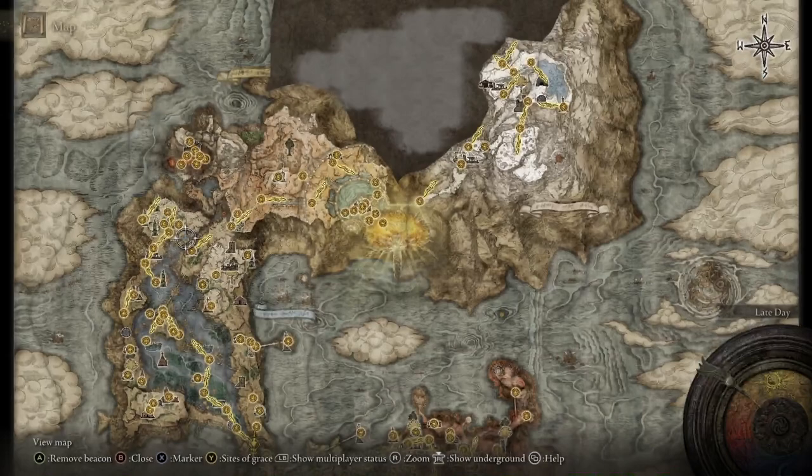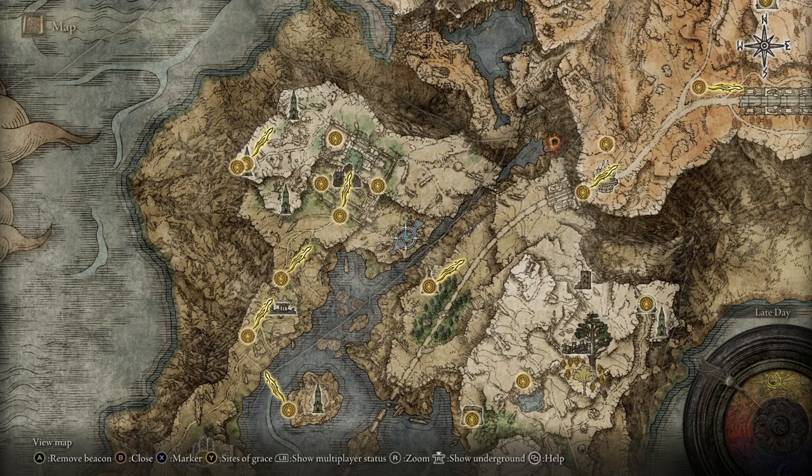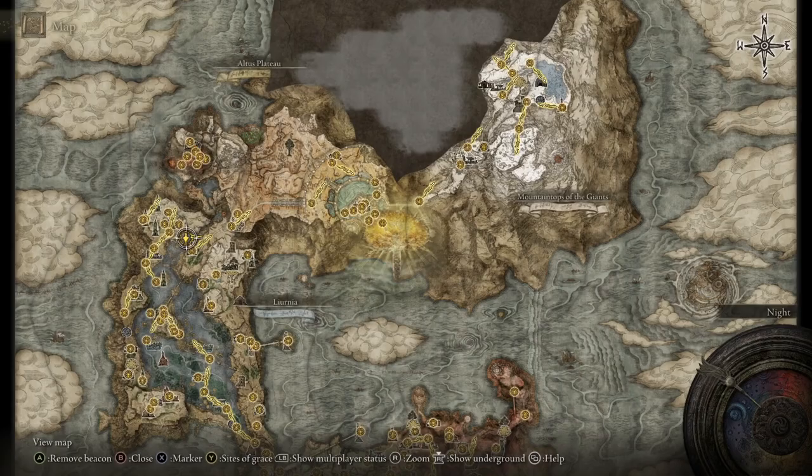To get the Hoarfrost Stomp, come to the northern point of the Lakes of Liurnia. It is in this pond or pool — an invisible scarab that you're going to have to hit. I recommend you follow the path and then stand where it's going to run and slap it as it runs past you. It is here in this location. The nearest Grace is the Main Carian Manor Gates, and you just have to come to the east of that to this little pond or pool.